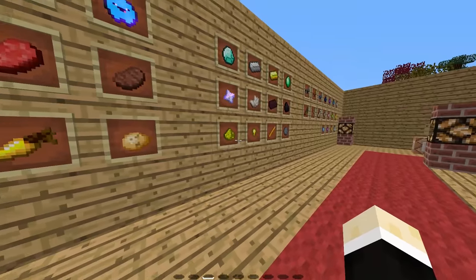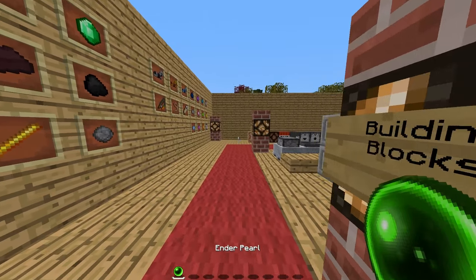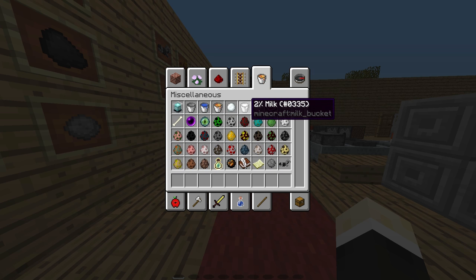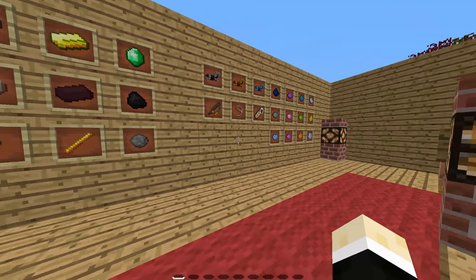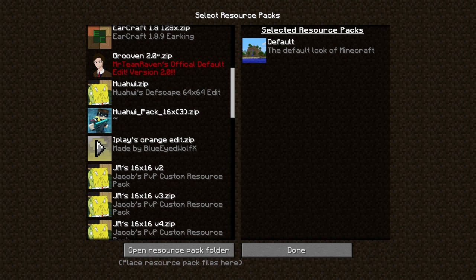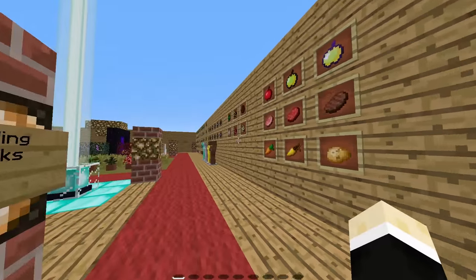It's got some animated textures, and the ender pearls are also 64x64. It's got some renamed stuff, like bucket of lava, two percent milk, magic apple, and other things. So yeah, that's my V1 — basically really similar to default. Now my V2 is pretty much the same thing but with a little more going on.